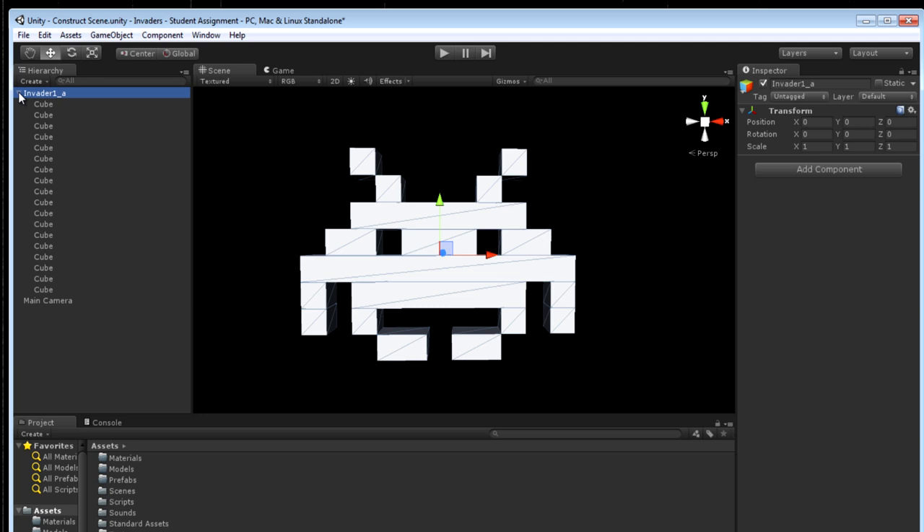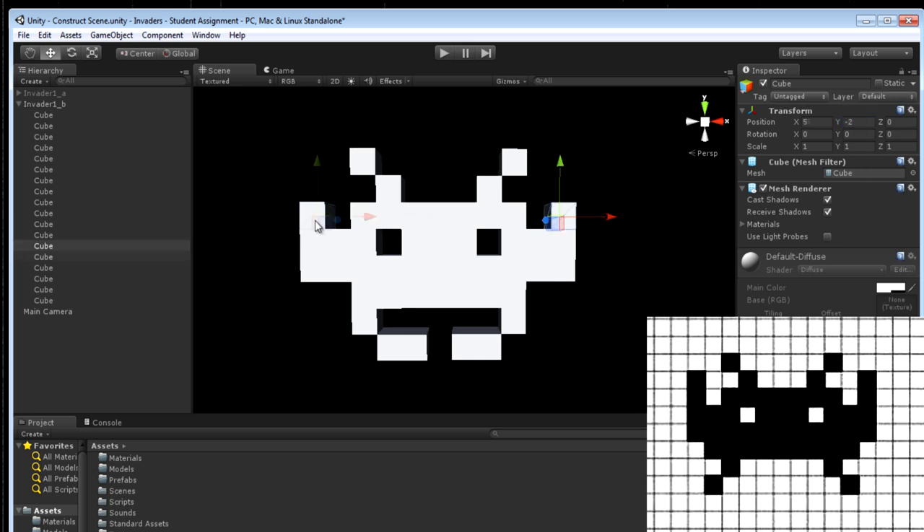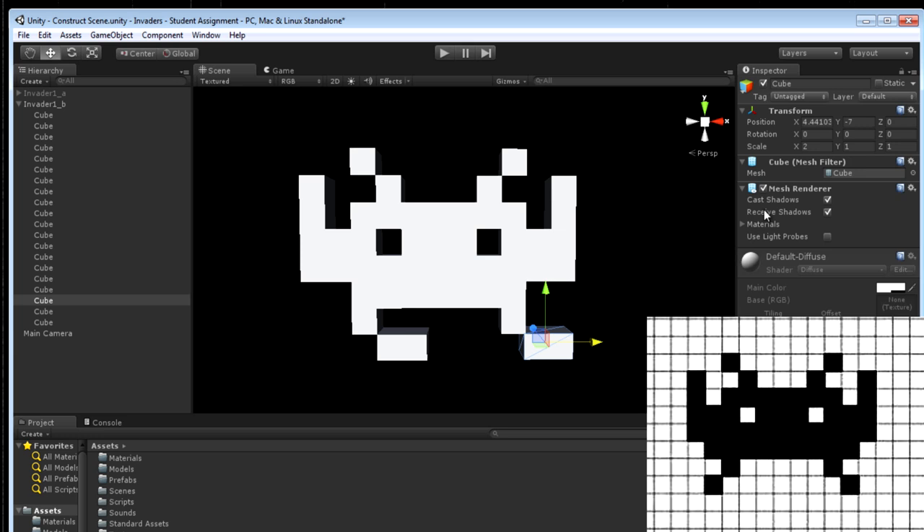Nice and easy to move around now. Remember, this construct scene is not going to be in the actual final build — we're just using this as a kind of doodle pad. I'm going to duplicate that invader and work on frame two. I've disabled the object created for frame one and renamed the duplicate invader one underscore B. Looking at the second frame for this invader in the sprite sheet, in this particular pose the arms go up rather than down — so I'll select those cubes and move them up. In fact, the arms actually go up twice as long, so I'm going to add another cube on either side.